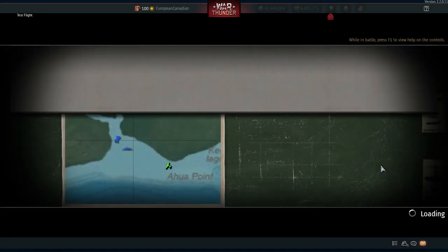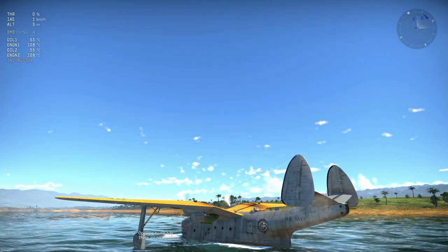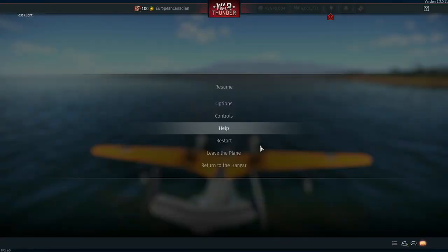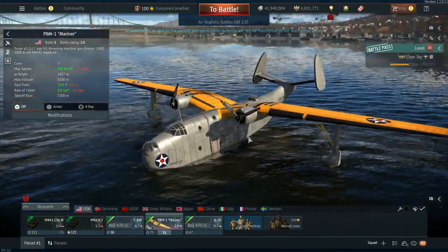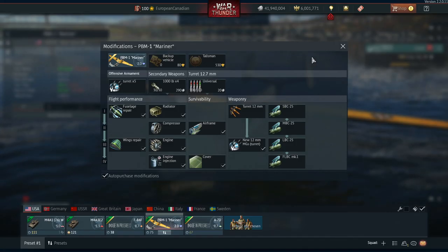I'll also remind you there was another PBM in the files — the PBM-5 — which still hasn't made its way into the game. The bombs are carried in blisters behind the engines on either side, not in the center of the vehicle, which is really cool and very nicely modeled. It also has a beautiful yellow and silver paint scheme. For modifications, it can carry 250s, 500s, 1,000s, a mixture of 500s and 1,000s, and twelve 100-pound bombs — so it can take all types of bombs.